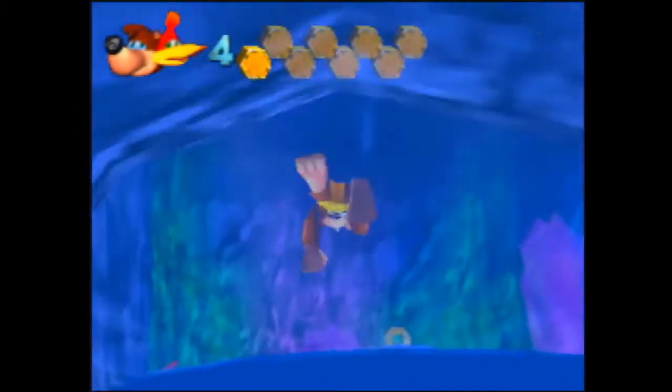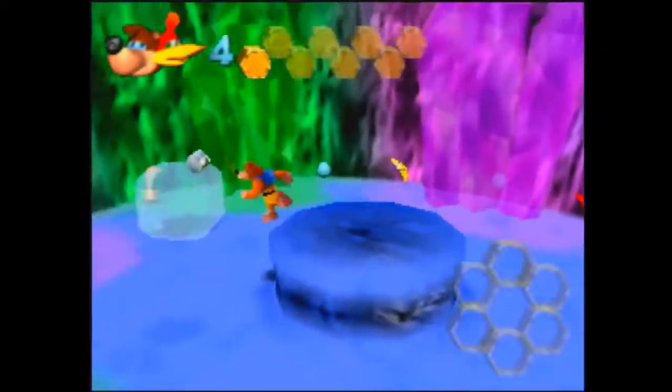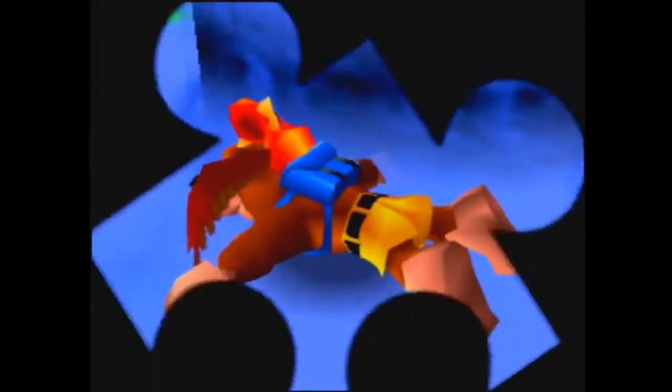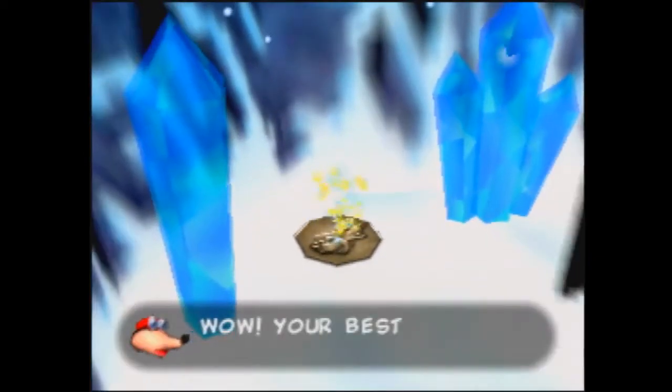You have some leeway here, so make sure you don't jump too early otherwise you'll fall back in the water. Grab the honeycomb and death warp on out of here. Talon Trot and you're done — make sure you don't miss the jump or it's going to move on you. And you're done — we're onto the next world!